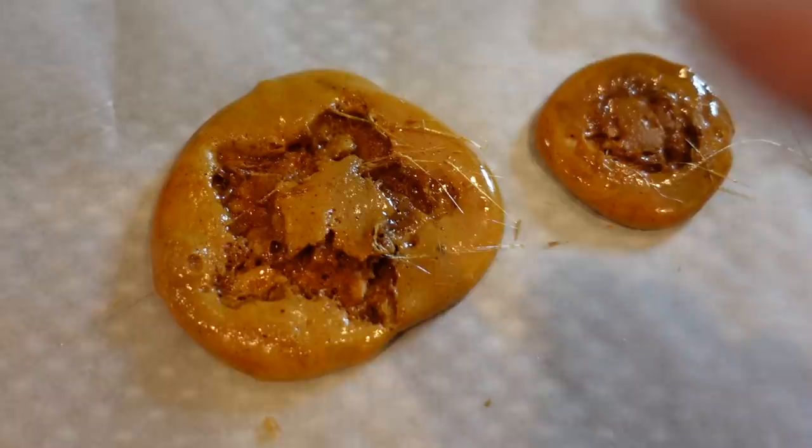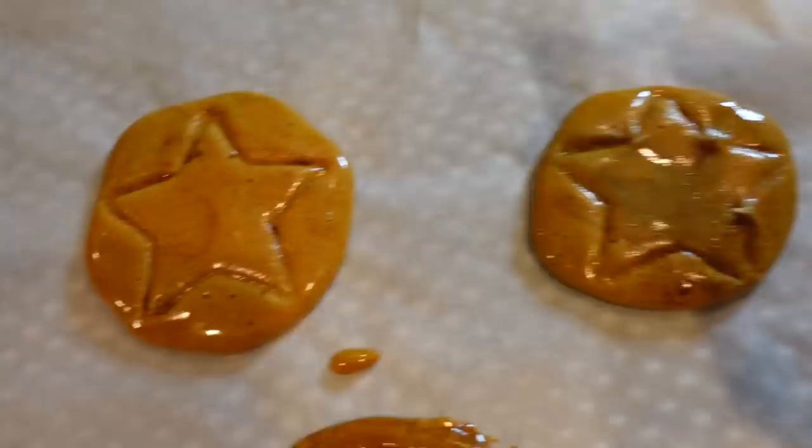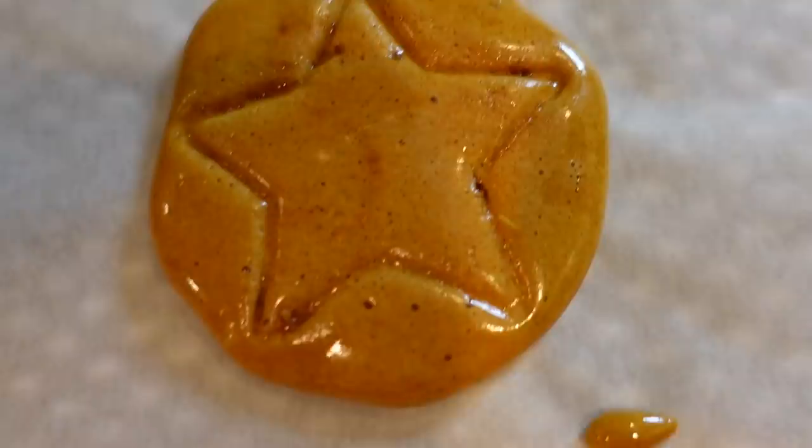Attempt number two - this one looks a lot better, not so burnt. I managed to pull the star mold out and actually got a good shape. I finally made a perfect cookie! That one's a little special - I drew a circle myself - but the star one is beautiful. It took me three tries. I want to taste it - it tastes like a burnt marshmallow!